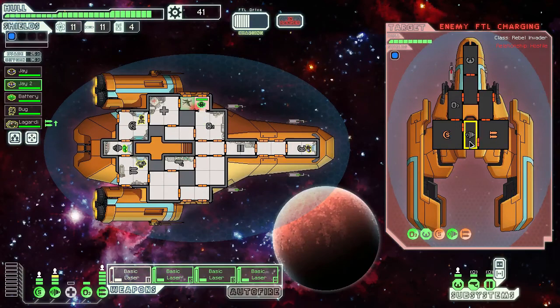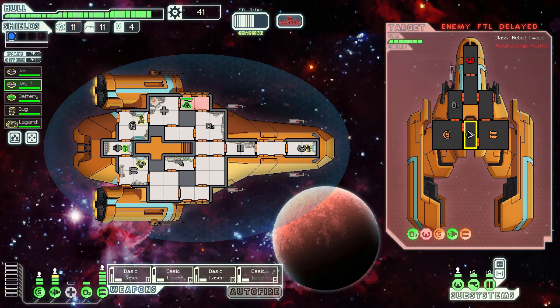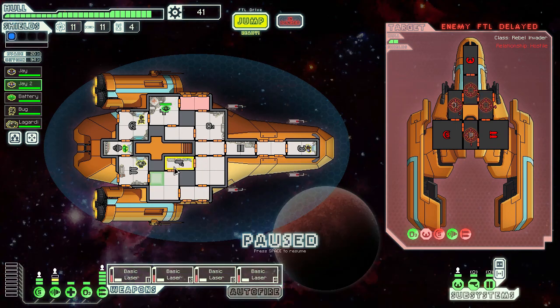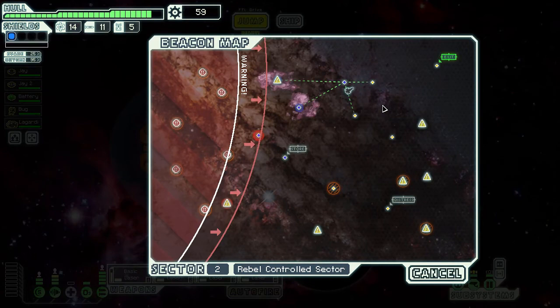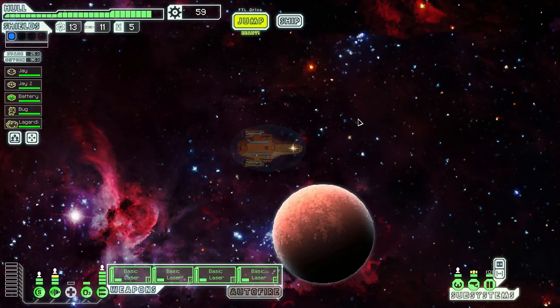I fire another volley — I need to bring down their evasion. Now that I've crippled their piloting they can't charge their FTL drive; same goes for the engines. I can drop oxygen power since their weapons are down and I don't need to worry about evasion right now. I charge everything back up — they're pretty much done. There's a fire on their ship. It's all about maintaining your cool, knowing what systems to target, fighting to your strengths, and making sure they can't hurt you.